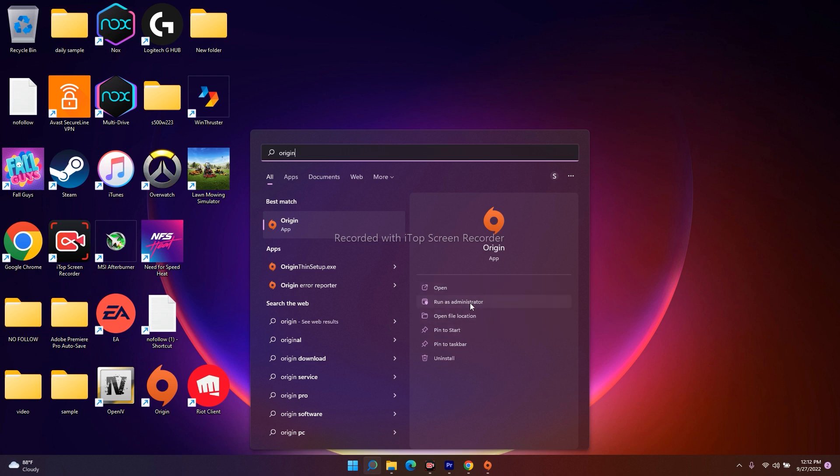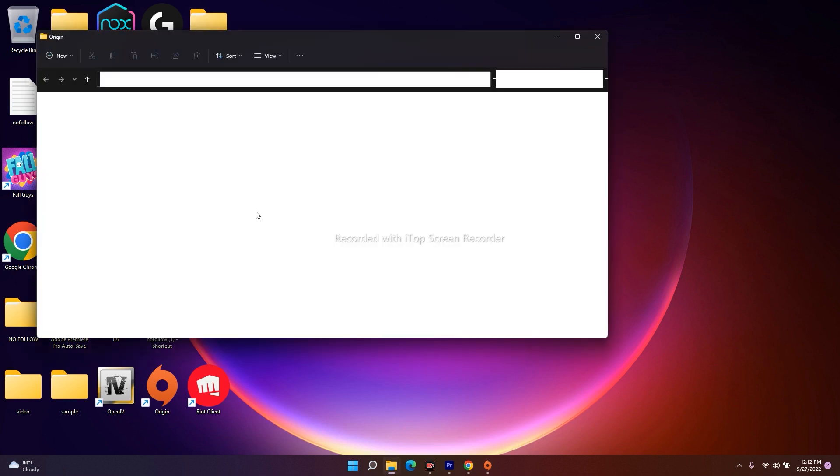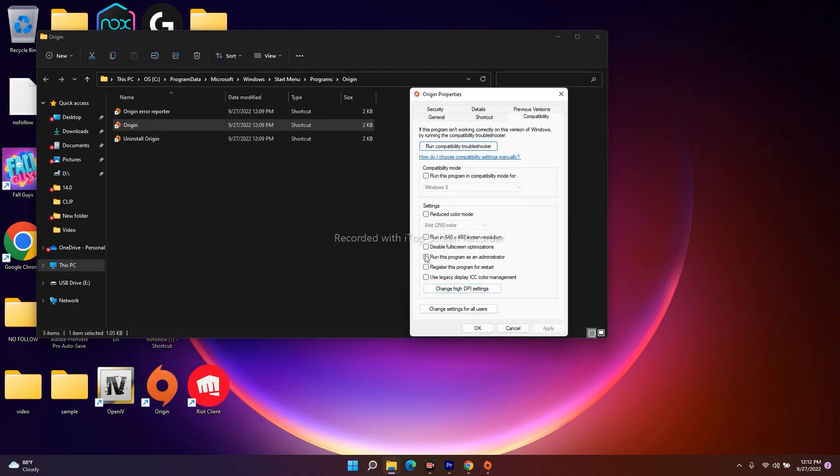Alternatively, click on 'Open file location' to navigate to the folder where Origin is installed. Right-click on the executable, go to Properties, then the Compatibility tab, and check 'Run this program as an administrator.' Click Apply and then OK.